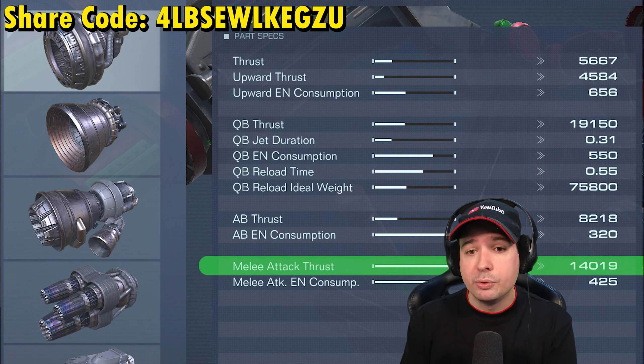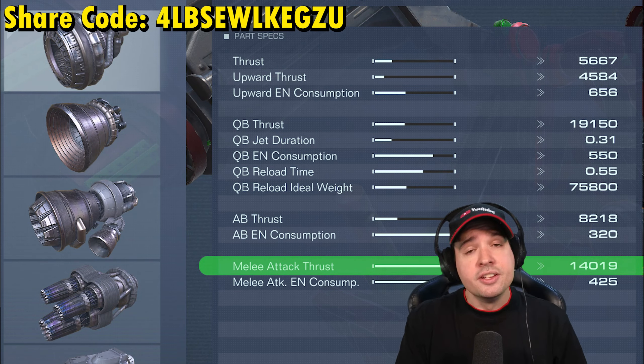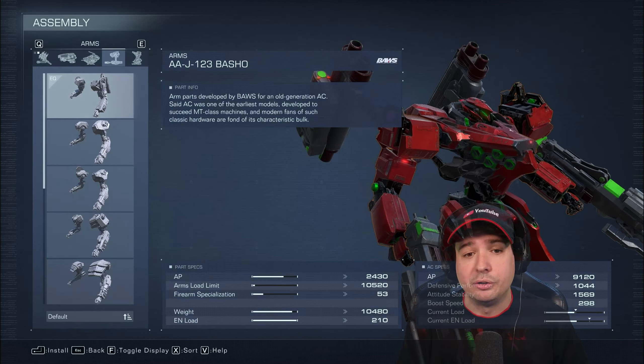Also important are boosters with their melee attack thrust attribute, which defines how much forward movement you do when performing a melee attack. This determines how useful and usable your melee attack is in general, even when the enemy isn't stationary and staggered.